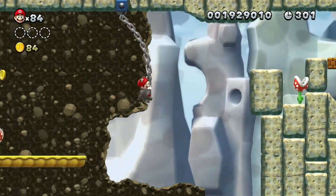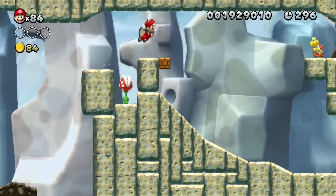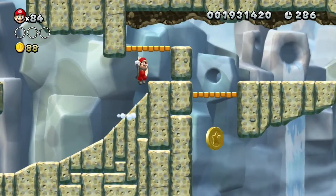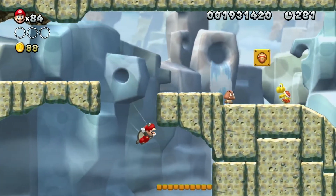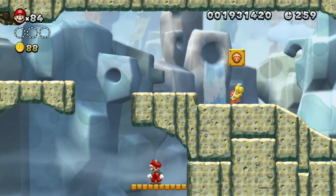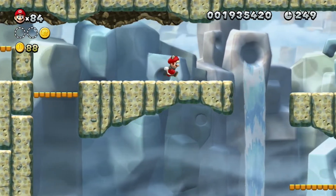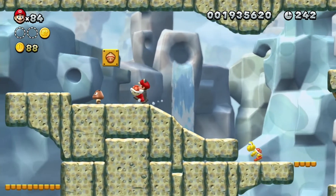Use your squirrel suit's glide function so that you don't have to jump onto those platforms at all. Glide is holding down B on the Wii U gamepad and holding down 2 on the Wii Remote. Now we've reached the halfway point. I'll show you real quick how to get this star coin — standing on this ledge, you get a running start, you jump, glide, and swoop up by pressing the ZR button on the gamepad or shaking your Wii Remote.